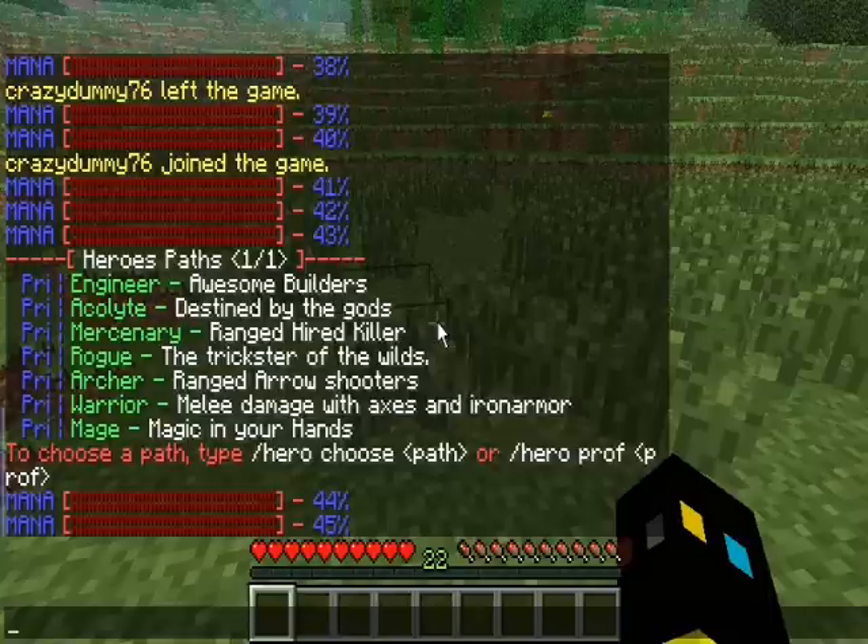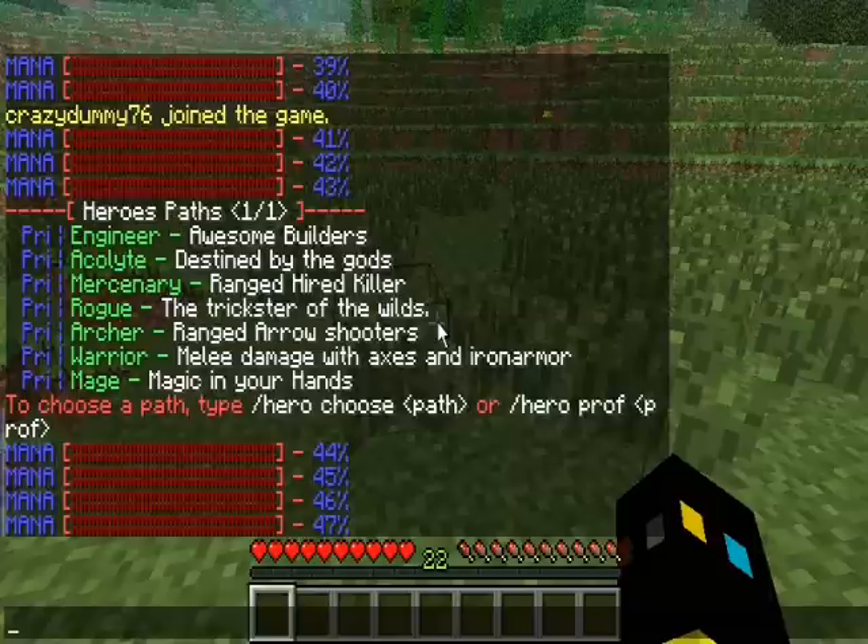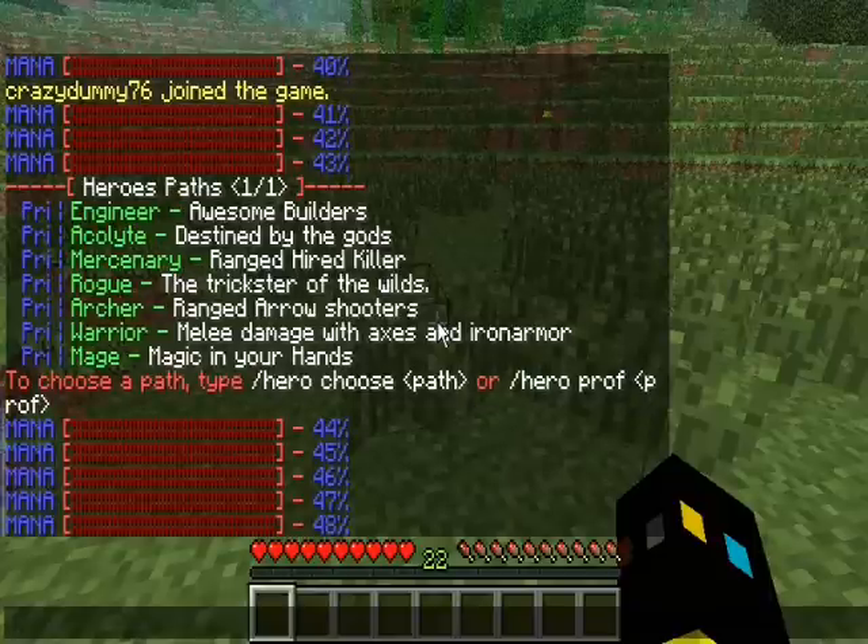Each class has limitations — for example, mages cannot use swords, and engineers cannot use swords either. A warrior cannot use a bow, because that's what archers do.